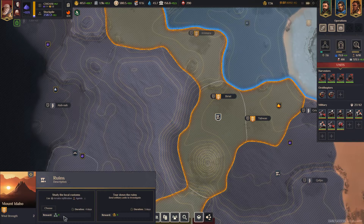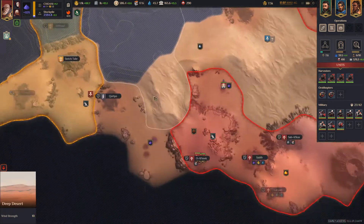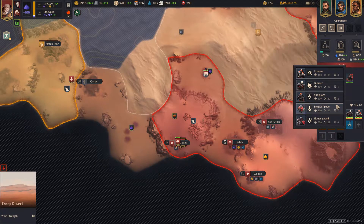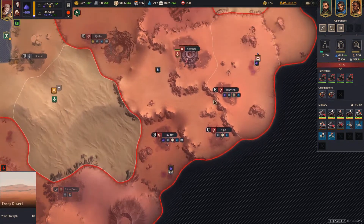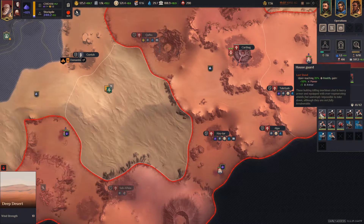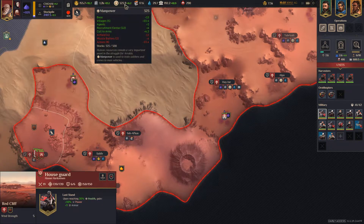Point of interest done - let's start working on expansion development. They give me money, I give them plazcrete - I can deal with that. That means I can get some more vanguards, another house guard, another gunner and trooper - that'll be my military. Should have thought about whether we can support that a little bit more - we're probably going to tank our manpower.